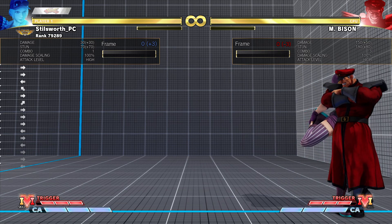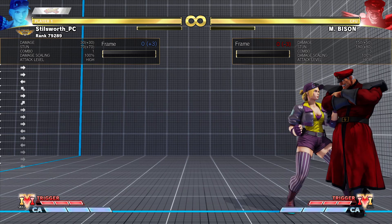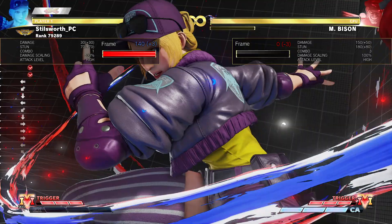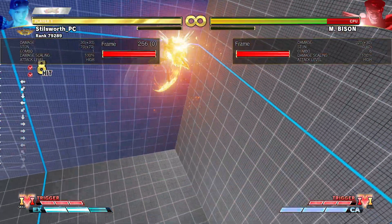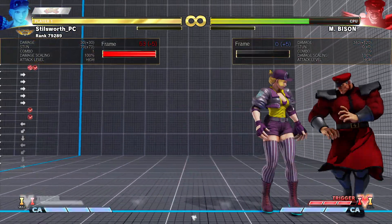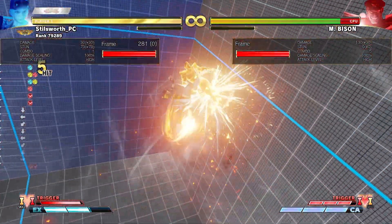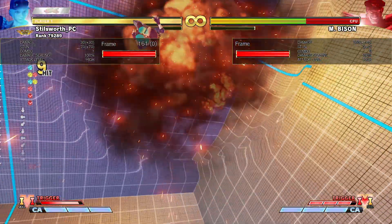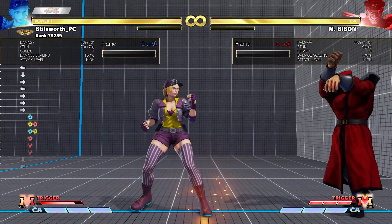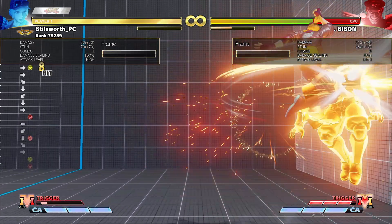Lastly, they buffed her critical art. In V-trigger 1 it does 20 more damage — normally it does 340, but in V-trigger 1 it does 360. It's not a giant change, but hopefully it'll make a difference. It might finish some games rather than having them stretch on longer than they were before.